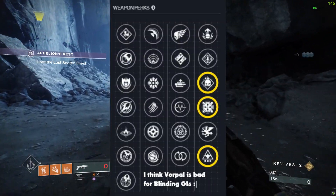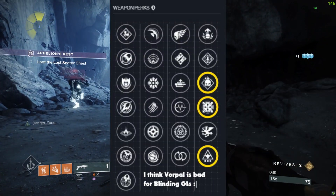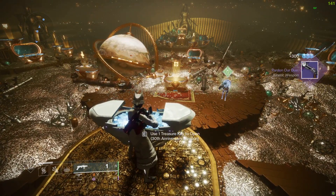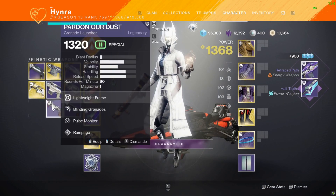Not to mention that there are almost no bad perks in the fourth column of Pardon My Dust, depending on which one you prefer. You get this GL from turning in treasure keys, which is really easy — either from doing Dares of Eternity or buying them with Strange Coins.